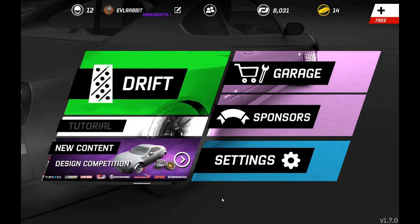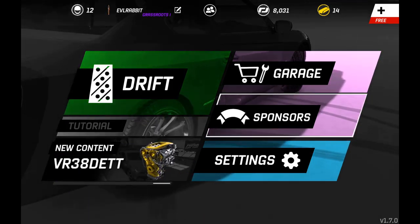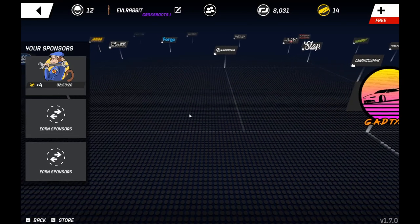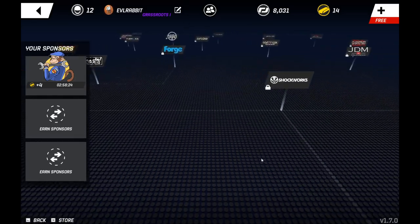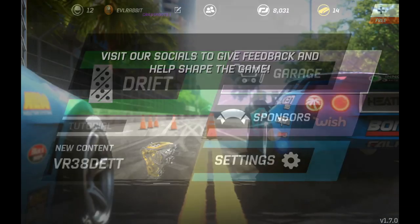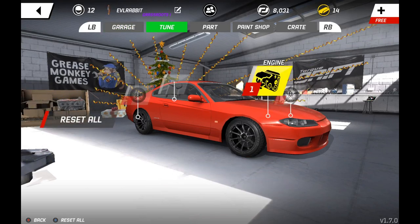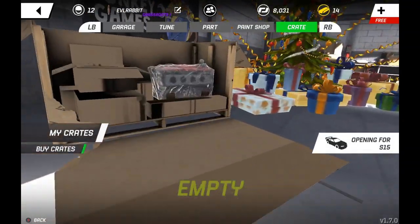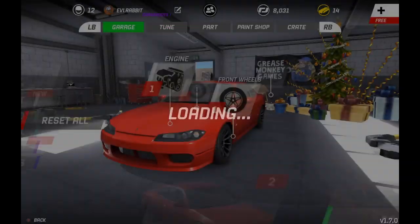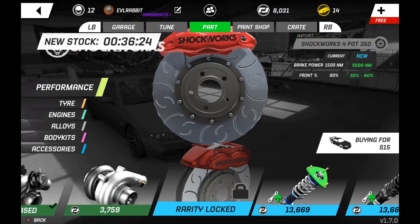I am using my Xbox One Elite controller plugged into my PC. Basically a lot of the stuff is the same — the sponsor tree and everything, the Rabbit sponsor is still right there. But the interfaces are a little different obviously because it's on PC. The garage is different when it comes to using a controller, being able to move around, buy parts, and using the joystick tracker on the car.